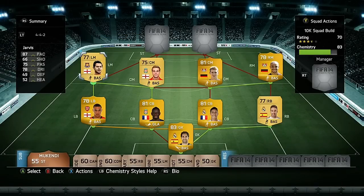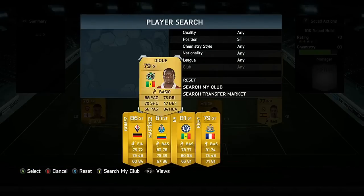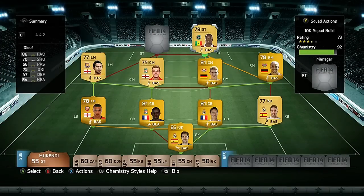In left midfield we have got Matt Jarvis, who has got 87 pace so pretty quick, and also 70 dribbling which is decent for only a 77 rated player.